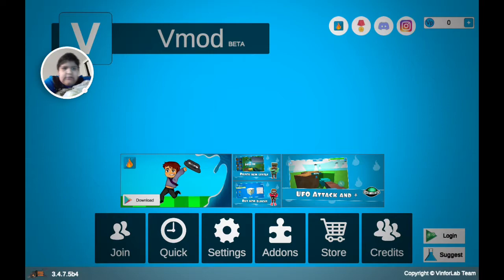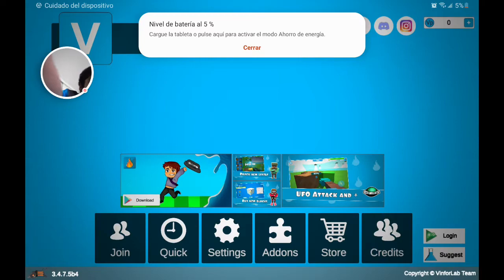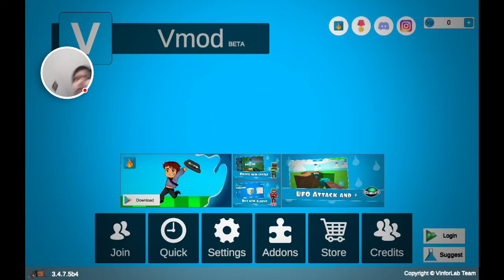First, you can click letters like credits, stores, settings. Click and join.